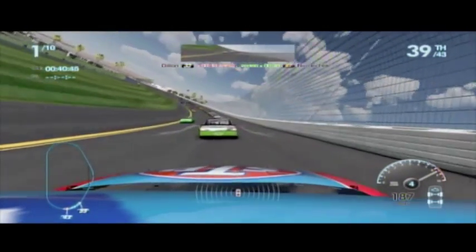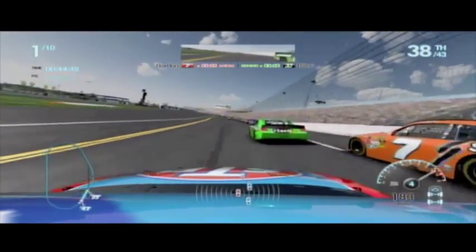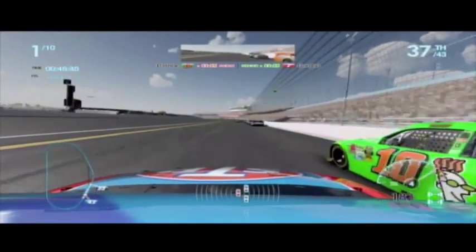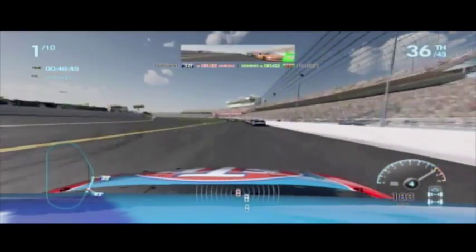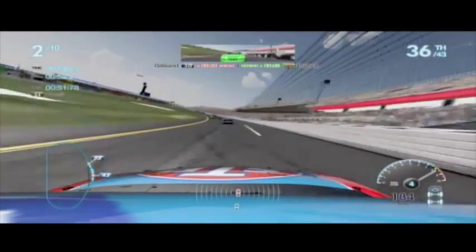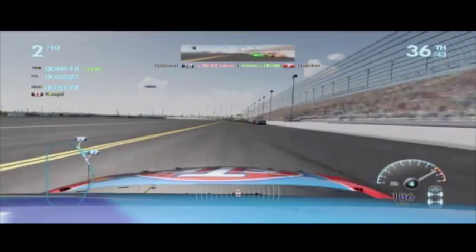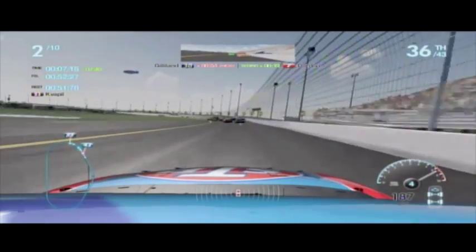Now you see the two little white tails? That means I'm in the draft. Then I'm going to jump down below him to try to catch up to Danica, but she left me out to dry, so I'm going to keep going past her. And then after I get past her, you're going to see her drop in behind me, and I come up to the top. Then she looks low so I kind of block a little bit, and then I come back up to the top to get in line.